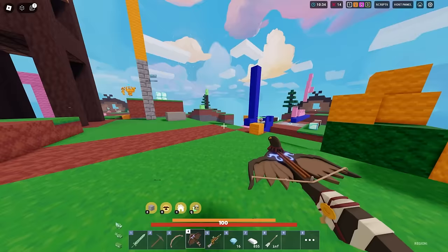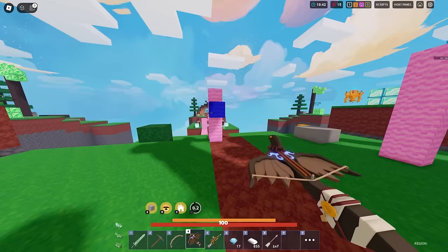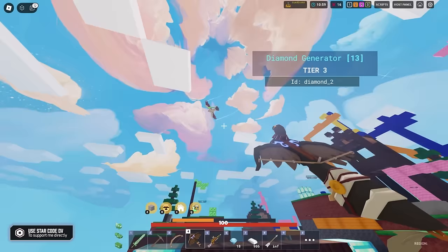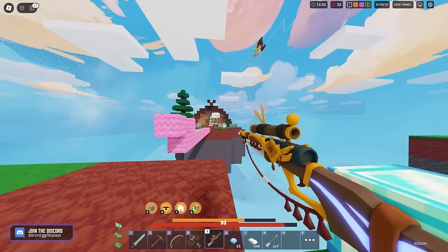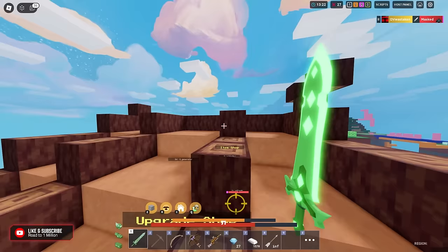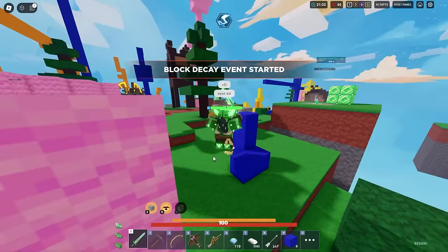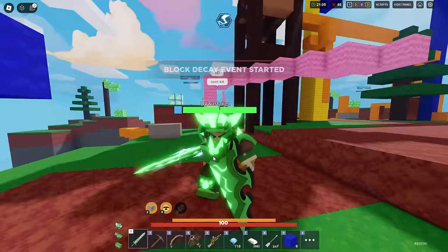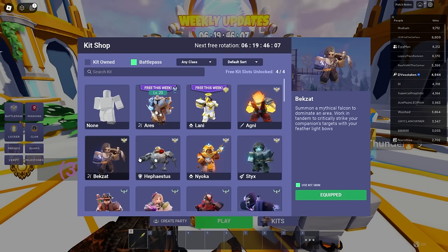The Featherlight Bow does 18 damage, the crossbow does 34 damage. After the eagle attacks there's a short cooldown while it heals. The eagle doesn't really scale in damage over time but it's kind of helpful — especially early game. In solos this thing would be insane. The target indicator showing exactly where the enemy is is really useful. So that's the Begzat kit — it's got some good damage output.